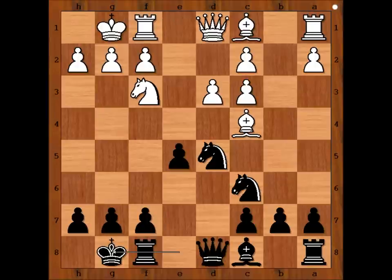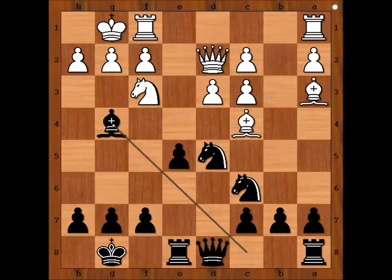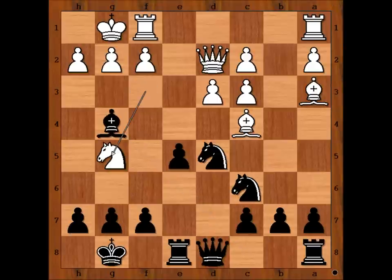In the game we have castling kingside. Bishop to a3 attacking the rook, rook to e8, queen to d2, bishop to g4 threatening to capture the knight and double the pawns. Knight to g5, knight to a5 attacking the bishop on c4 and threatening knight takes bishop, giving white an ugly pawn structure.